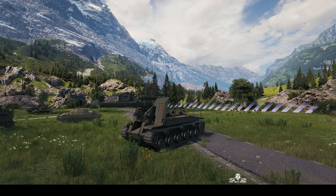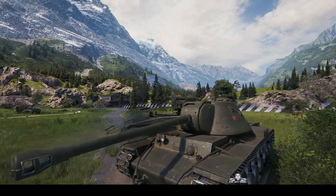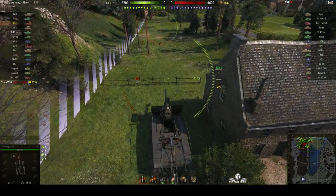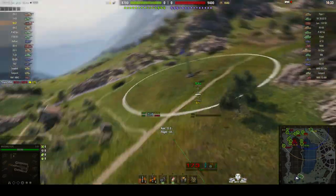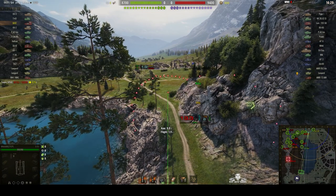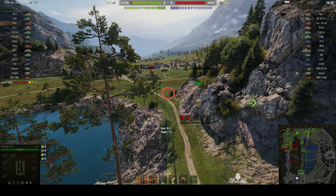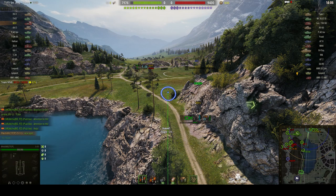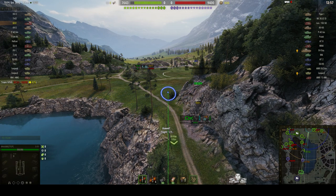The S-51 is carrying the 203mm B4 howitzer — the big gun capable of huge damage, but it also means he's not carrying much ammo. He's elected to go behind the buildings. It's got a very big footprint with the premium rounds, and with the 203mm B4 it can do an awful lot of damage. It's well known for getting bombardier medals on a regular basis.